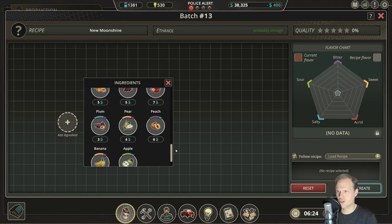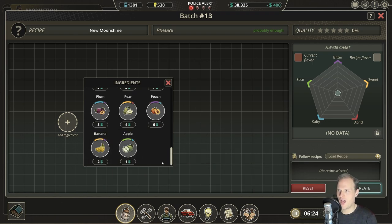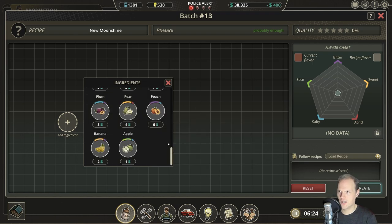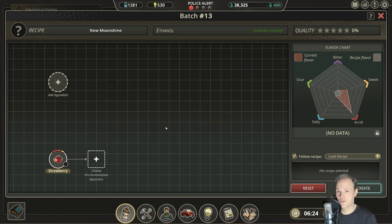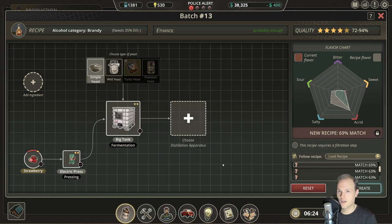What was cheap? Bananas — 270 kilos. Or something more with apple in it, or pears — do have plenty of those. Plums, and of course we do have plenty of strawberries. Let's just put that into the electric press and choose a tank. It does require a filtration step. That one does not require a filtration step, but that was a premium one — I can't do that one. That looks also very premium. Aging step — that one would work. We can do this.